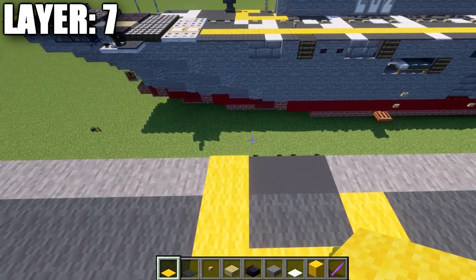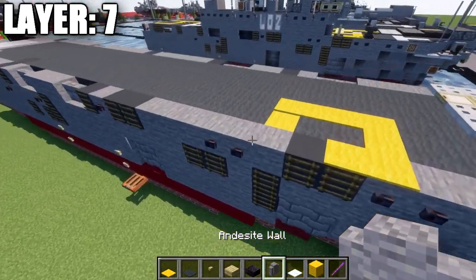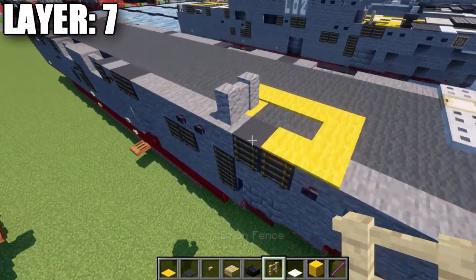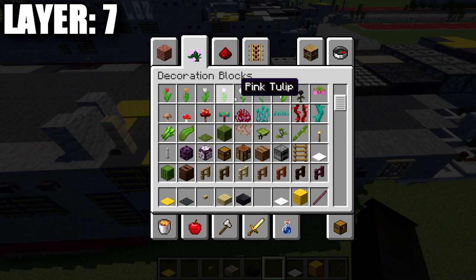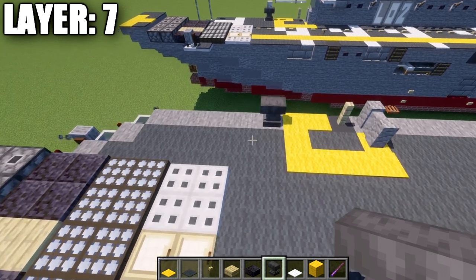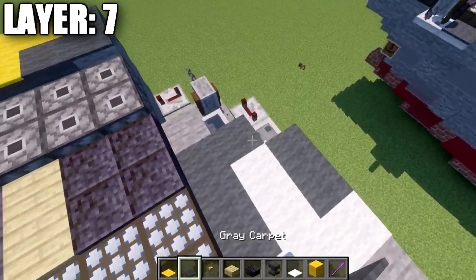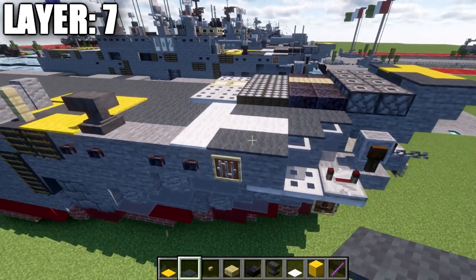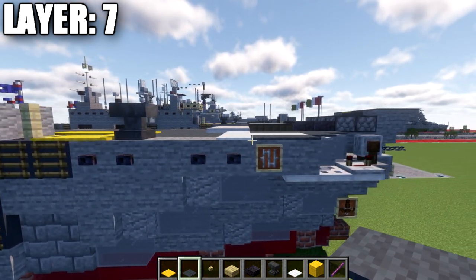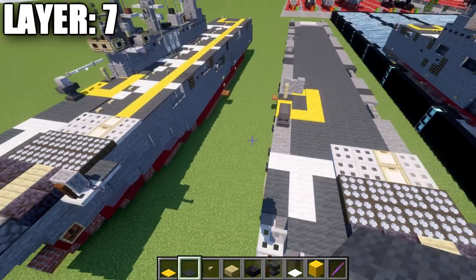Place yellow carpet — three forward, then over two and back one. Place two andesite walls as the start of the bridge, a birchwood fence post on top of the gray concrete block, and an anvil on top of the stone block. Then three white carpet across that space and two going forward. Fill the remaining space with gray carpet to keep levels even.